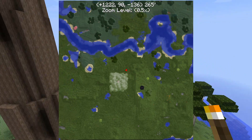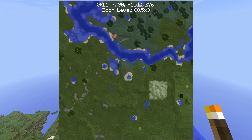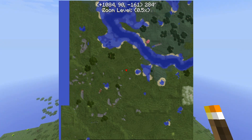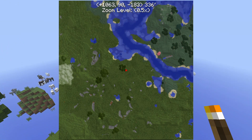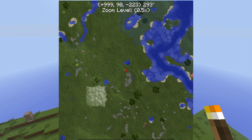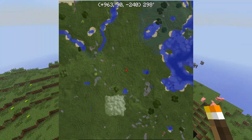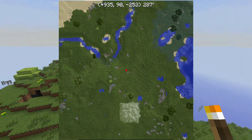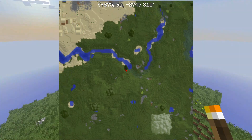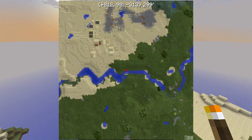Let's do some bonus footage and see if we can find one more village — that would be the most awesome cap to this video. Just exploring with no guarantee of a village. We've got big trees and a desert ahead — and boom! I knew I'd find it. Look at that: a desert village. This seed is so sexy!